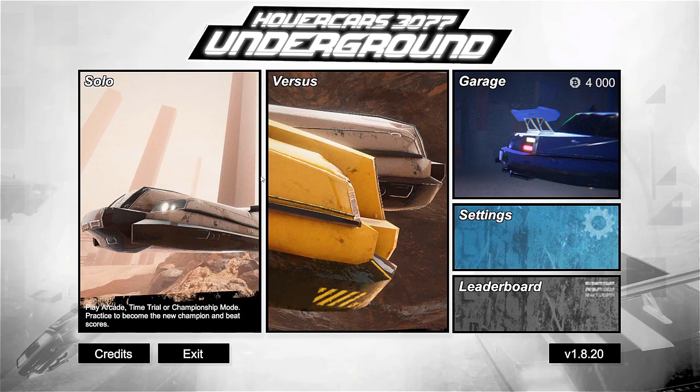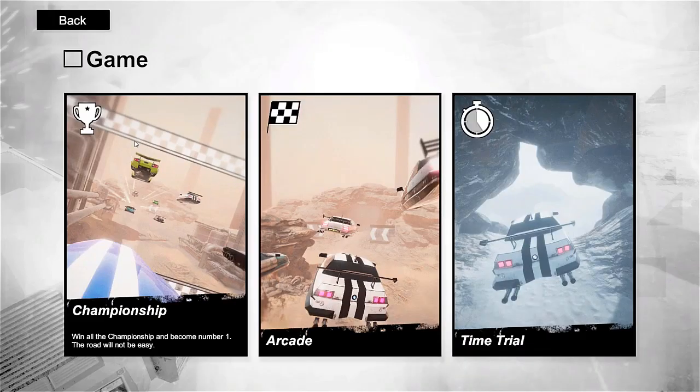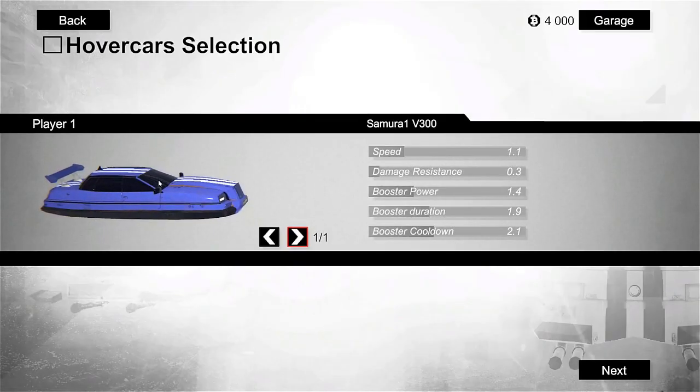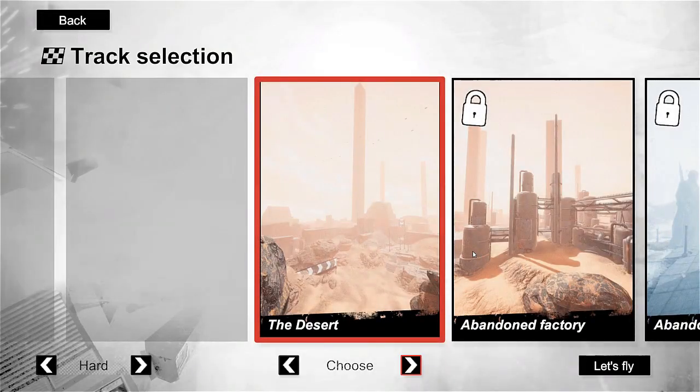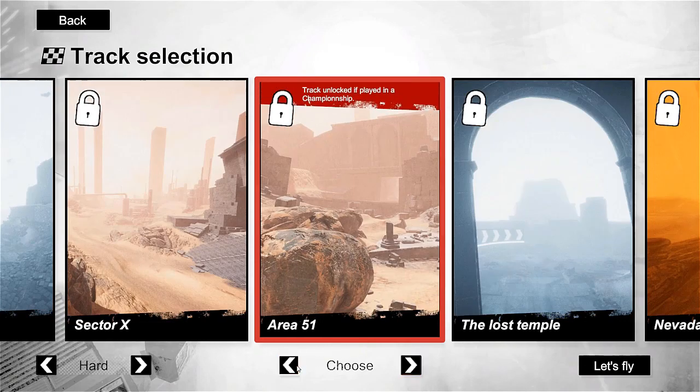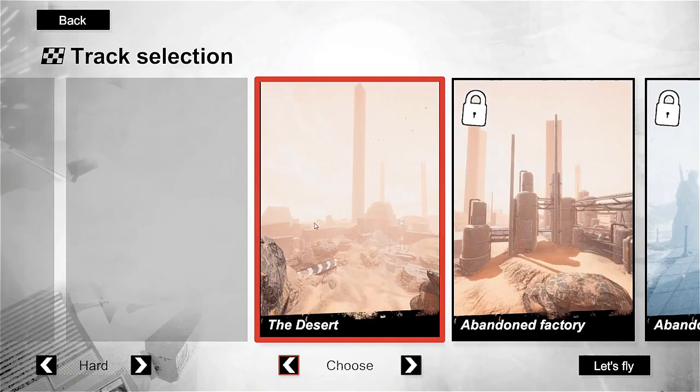So I'm not going to go versus, I'm going to go solo. And we have our championship, arcade, and time trial — I'm going to go for arcade. Here is my option to select a vehicle — that's the Samurai version V300. And I have a selection of a lot of different tracks but I'm going to go for the desert, which is unlocked. So let's fly.